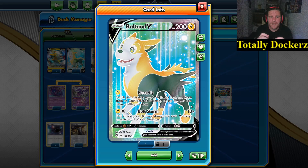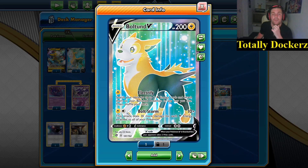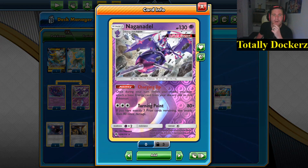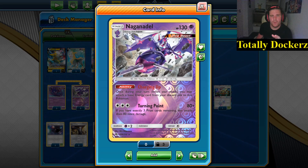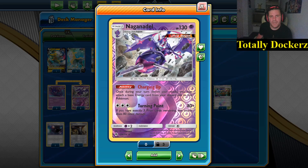Bolt Storm costs one Lightning and one Colorless, doing 10 plus 30 for every Lightning energy attached to all your Pokémon — and that includes special energy. We have three of the Boltund, and to help power up our numbers we're going with a three-three line of Naganadel. The three-three is because we usually only get two on our bench, but we're covering for prizing issues since without them it's quite difficult to get our numbers high.